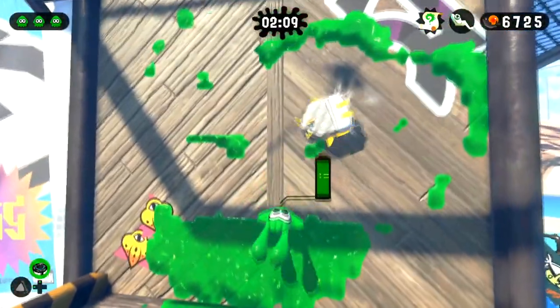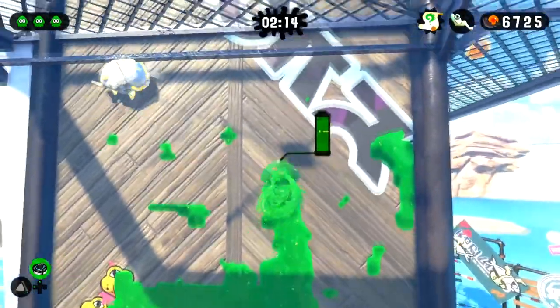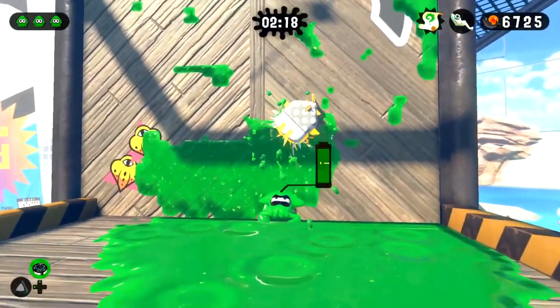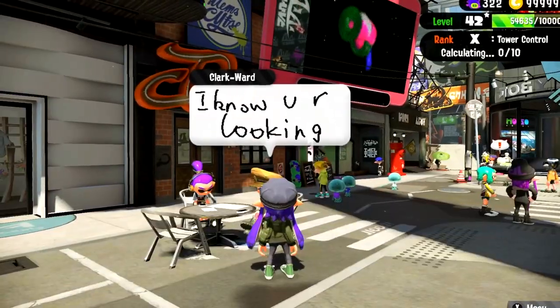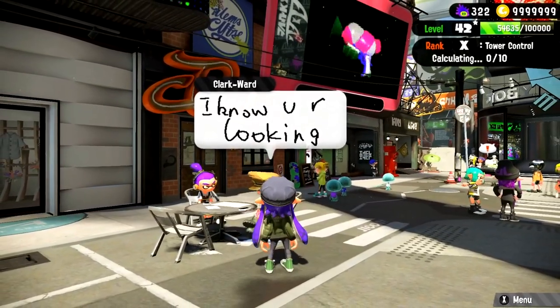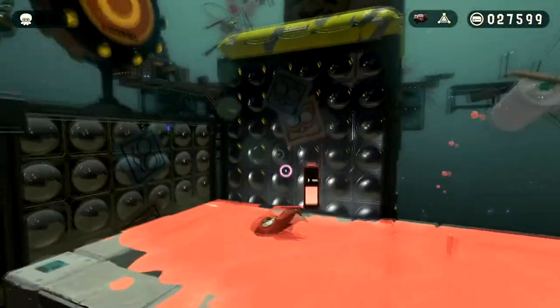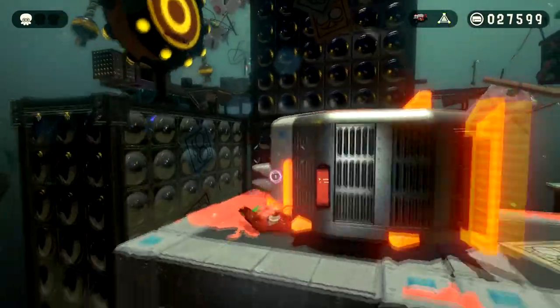This would give a slight advantage to having a squeegee, because let's say there's a random opponent sharking right below you. You could chuck a squeegee out first so it goes near the edge, it might sense the opponent below it, and then kind of call it out — so you don't end up falling down there and getting hit. It could be the only sub in the game able to find opponents and actually move around, like a point sensor or an autobomb.